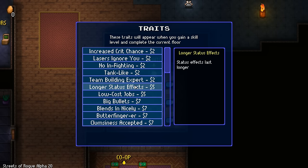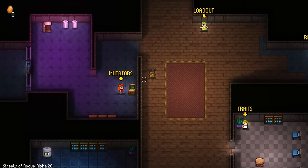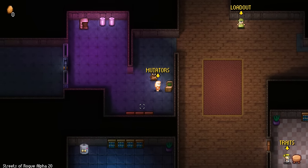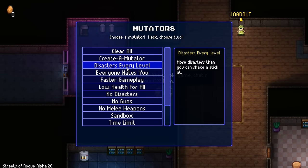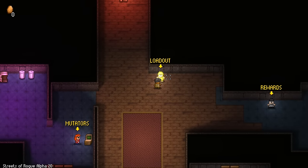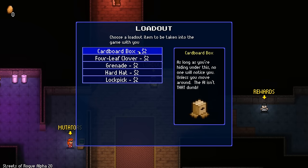Recruit a maximum of three followers. So these are traits. We also got mutators - these are kind of like modifiers. Most people start off hostile towards you but have much lower health. So they are kind of like gameplay modifiers. Then we also got loadout, but not much I can do here because again, I don't have any money.